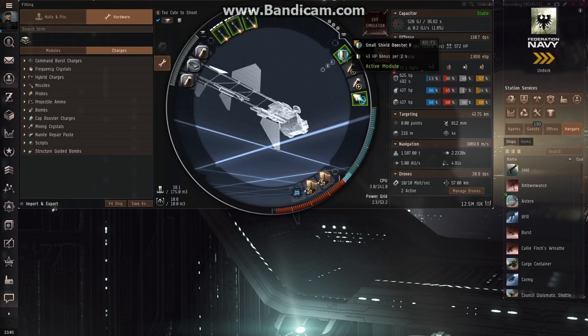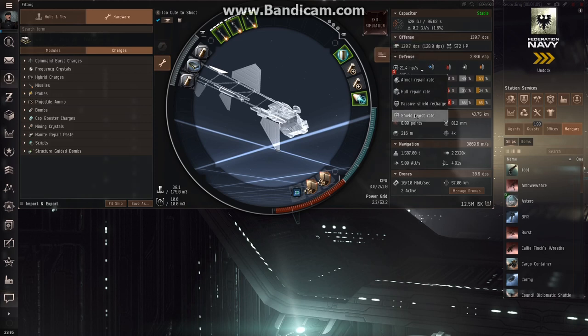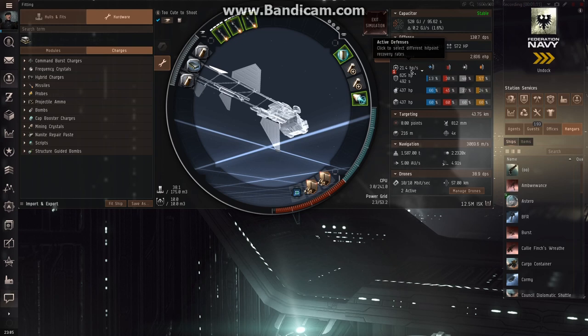The shield booster — if you mouse over it — restores 43 hit points every 2 seconds. Different shield boosters have different cycle times, so it may say 9 seconds or 6 seconds. An easy way to average it out is to click 'shield boost rate' and it says 21.4 hit points per second, so you can always measure it per second and see what you're currently getting.